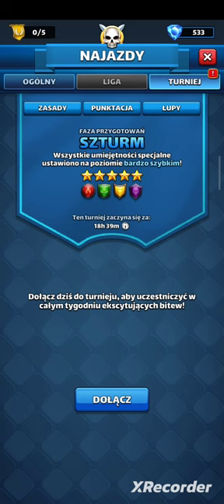It's Tuesday, so it's time to set up the new tournament. This week it's a 5-star rush without the ice fraction. There's no yellow color, so yellow will be strong in defense, and yellow won't have any power advantage. Rush, so every special skill is set up at a very fast level.